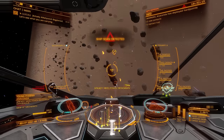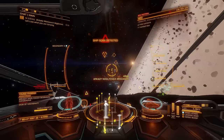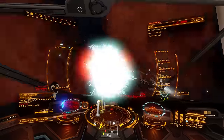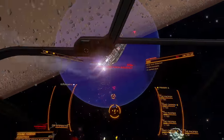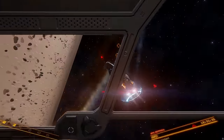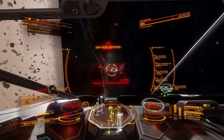Perhaps the single most obvious use scenario for the Tobii Eye Tracker in Elite Dangerous is combat. The situational awareness it affords as well as the ability to track what can often be a fast moving target at the periphery of the screen cannot be overstated. However, for me both in and out of combat it's in finding, tracking and then targeting objects in the game that I find the facility to be most useful.